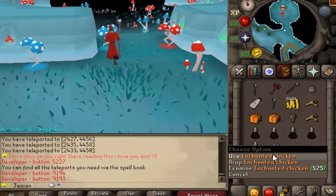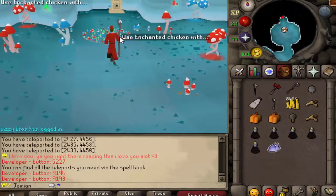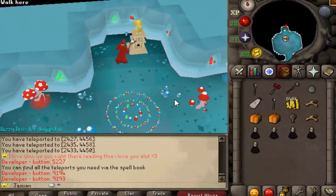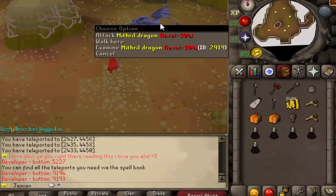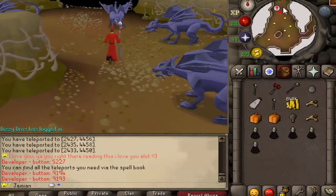With the Enchanted Chicken, you can bring it over here to the shrine and use it on the shrine. This will bring you to the Fairy Dungeon, also known as the Fairy Mine. You have Mythal Dragons here, which haven't been improved yet — I do plan to update their drops a little bit, so stay tuned for that.